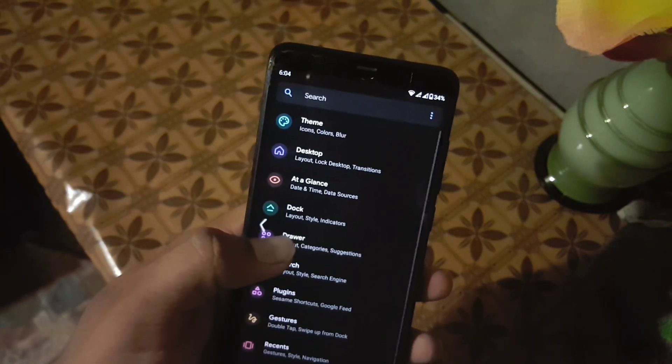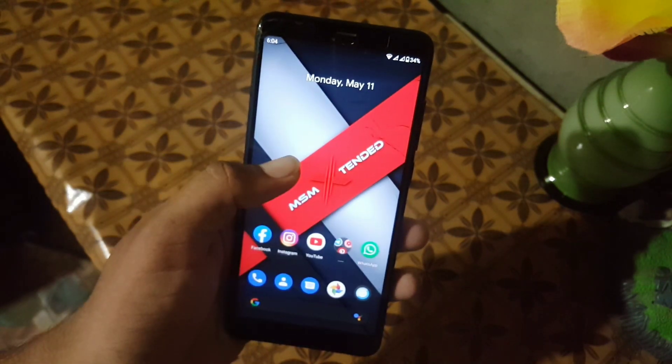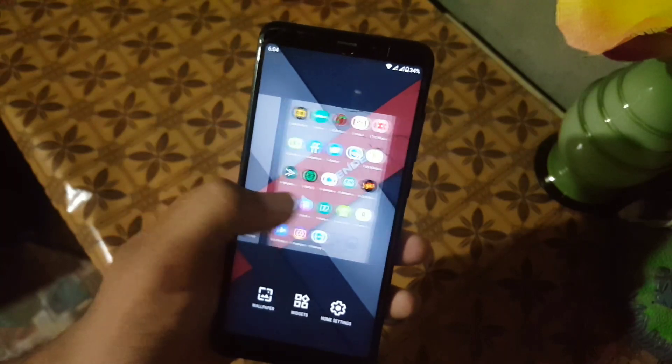In the home screen we have the latest launcher with some customizations. Then we have widgets, and you can arrange your pages from the desktop.